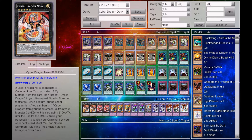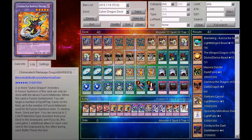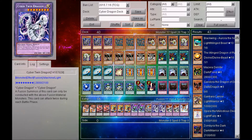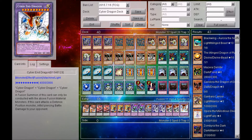For the extra deck monsters, there is 2 Cyber Dragon Nova, 2 Cyber Dragon Infinity, 3 Chimeratech Rampage Dragon, 2 Cyber Ogre 2, 1 Chimeratech Fortress Dragon, 2 Cyber Twin Dragon, 2 Chimeratech Overdrive Dragon, and last but definitely not least, 1 Cyber End Dragon.